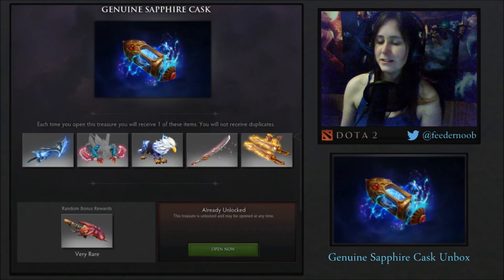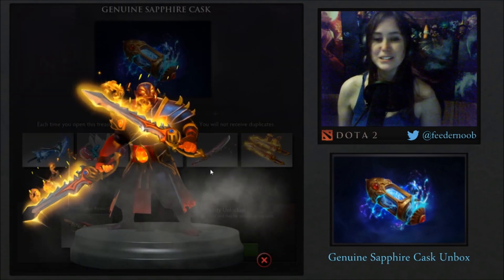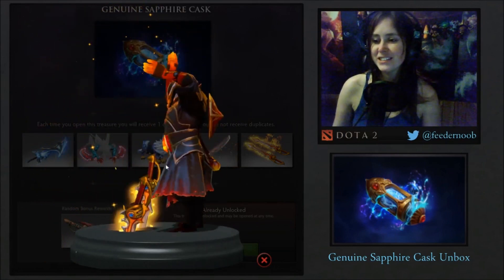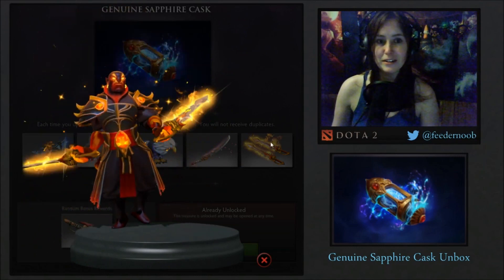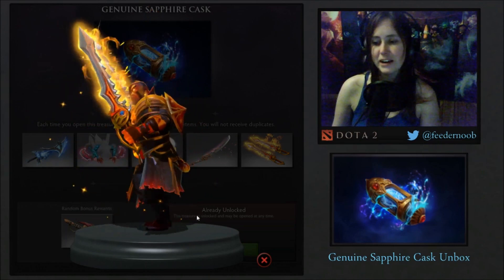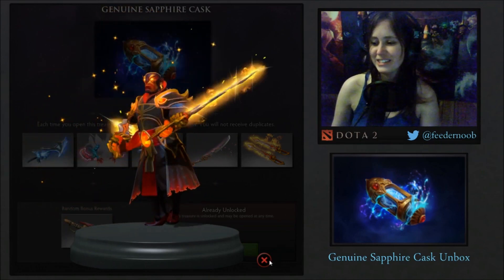Finally, as the item you're guaranteed to get, we have the Rapiers of the Burning God, which are just like bling-in-your-face Rapiers as a weapon. I think they were done fantastically. This had the potential to not look good, but my god, it is spot on. I think it looks amazing — the fire shiny stuff. Just total excitement about that.